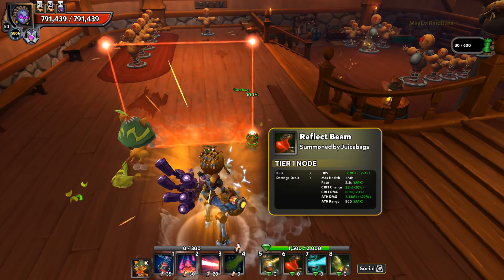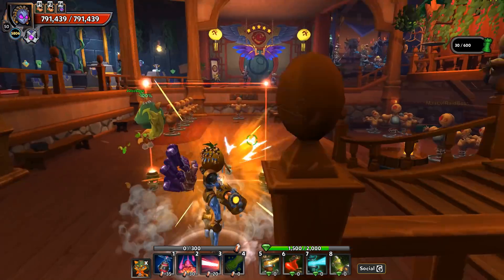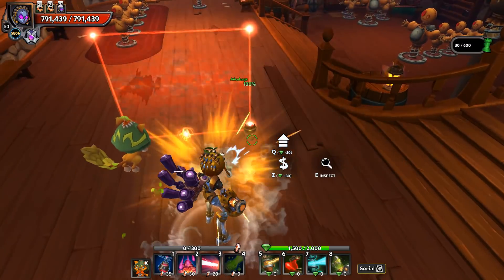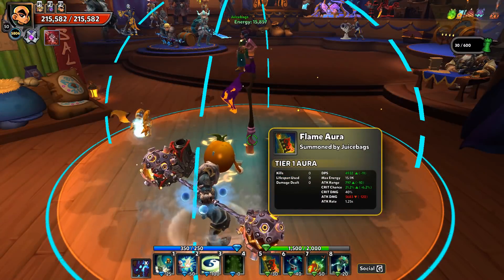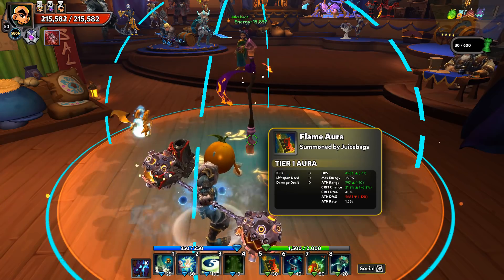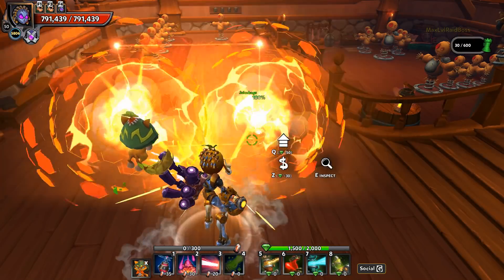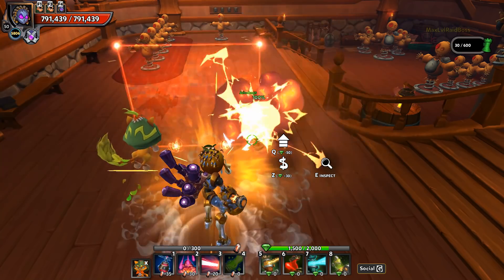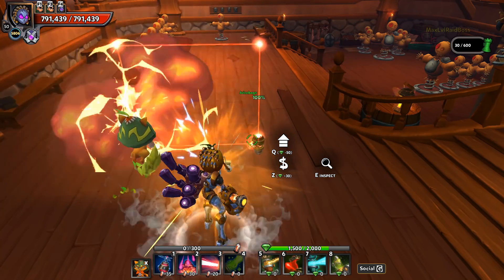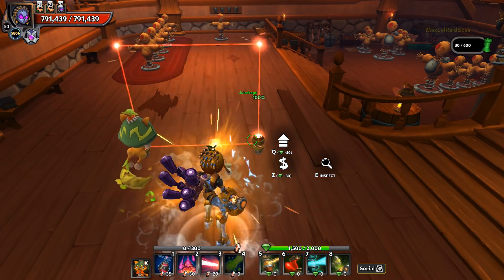When fully capped, the reflect beam is going to have a range of 800. What the attack range means is the area of effect of the explosion itself — it doesn't affect the wall segment placement, only the explosion radius. You're going to want to focus on maximizing this.